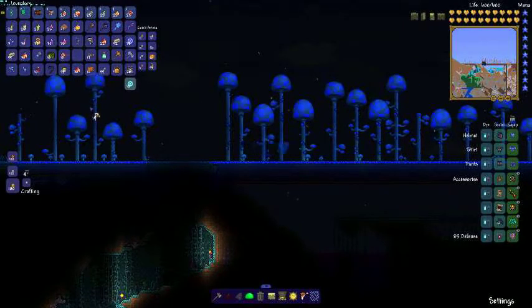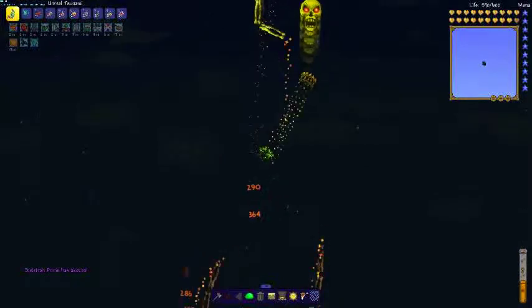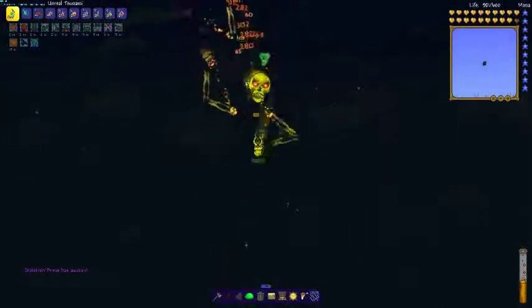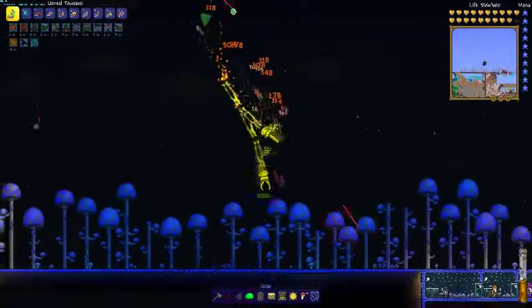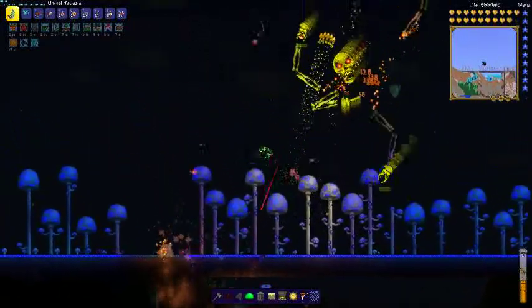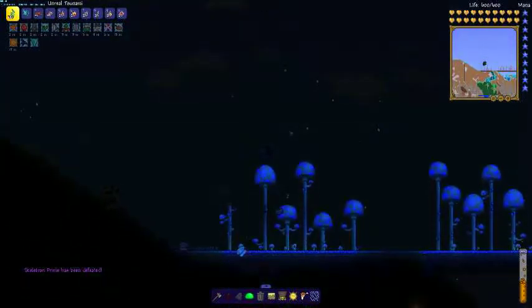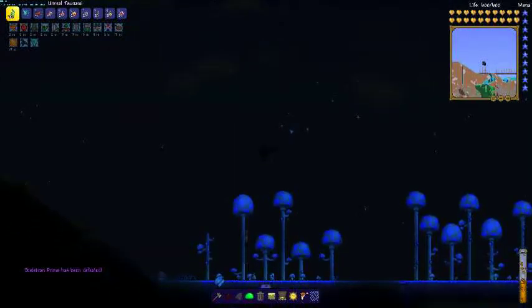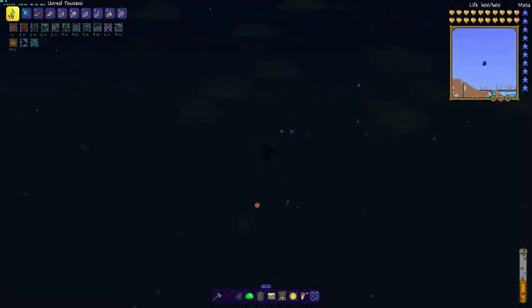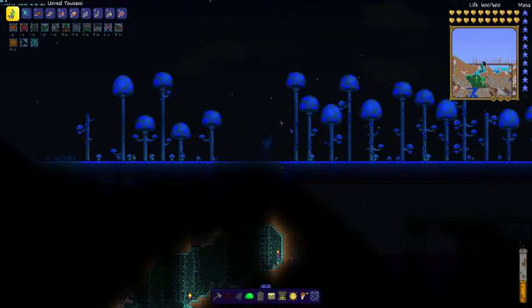Next up is Skeletron Prime. Make sure to always hit his skull, because his hands just block the damage and make you waste arrows. He's dead. I think the easiest boss is Skeletron Prime when you're using this loadout. Twins are second, and Destroyer is last in terms of ease of killing.